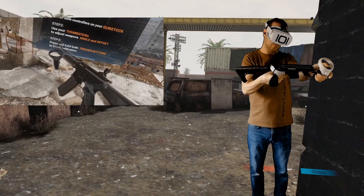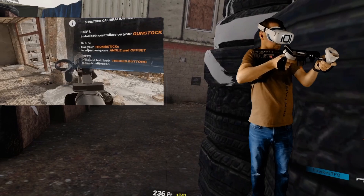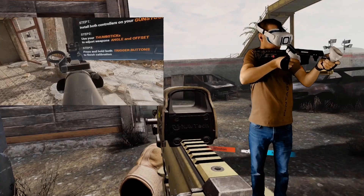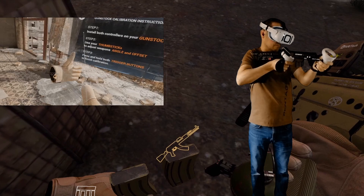You can see me lining those up there. Just making sure that everything feels right and that I've got the gun in a natural shooting position and that it's nice and horizontal. Try not to be too put off by the offset of the front controller — it looks a little bit odd. You don't actually have any control of the lateral configuration, so just have to assume they're lined up.